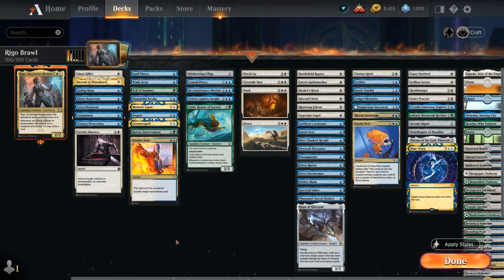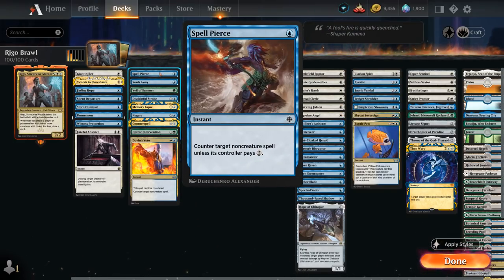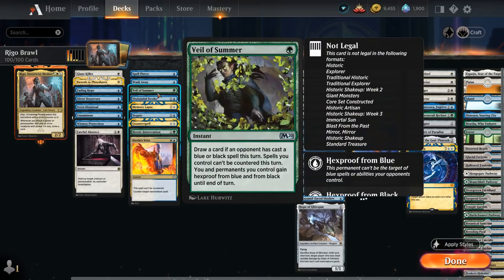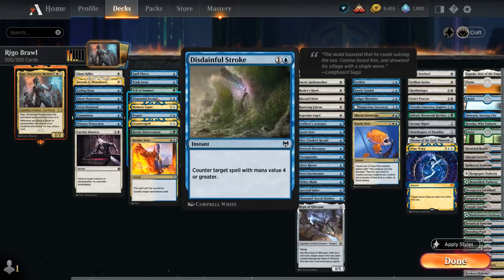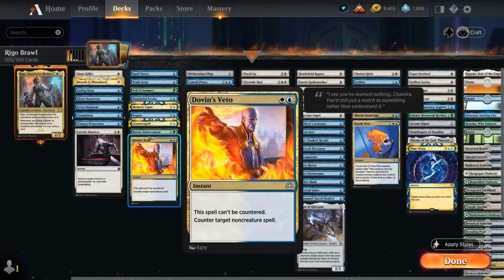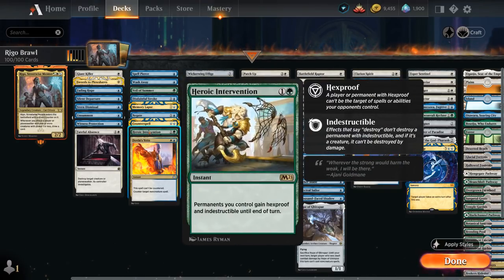We also have counterspells and other ways to protect the team: Spell Pierce, Wash Away to counter an opposing commander, Veil of Summer which shines against blue and black decks, Disdainful Stroke, Memory Lapse, Negate, Dovin's Veto, Counterspell, and Heroic Intervention which can save the team from an opposing sweeper.